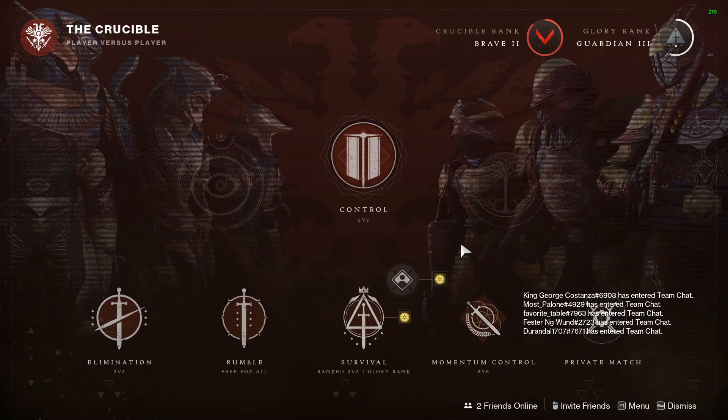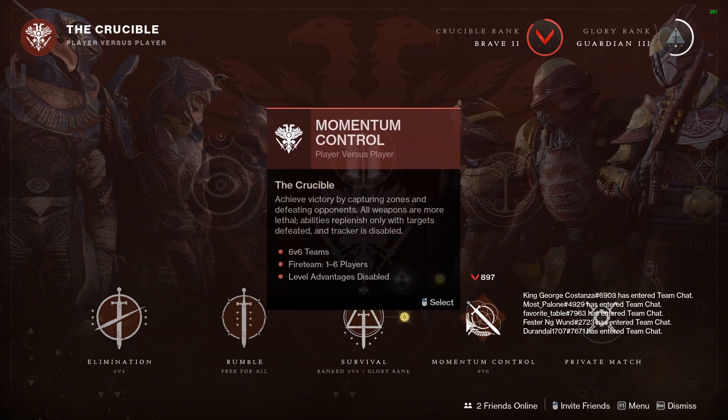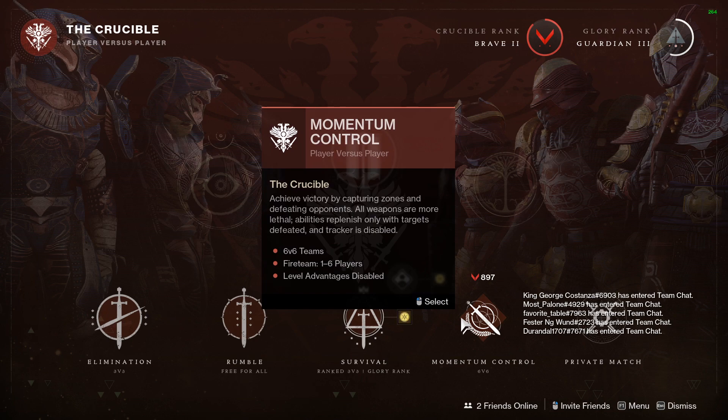Now while for the first step all you need to do is play Crucible, it will help you if you select Momentum Control — if it's available in the current week, as this game mode is on a weekly rotation. The reason for that is all weapons are more lethal, which means one body shot from your linear fusion rifle will actually kill a person. Also, you can get special ammo pretty quick because everybody dies really fast. A lot of people are just using SMGs and things like that, not using their special ammo, and they'll die very quickly.